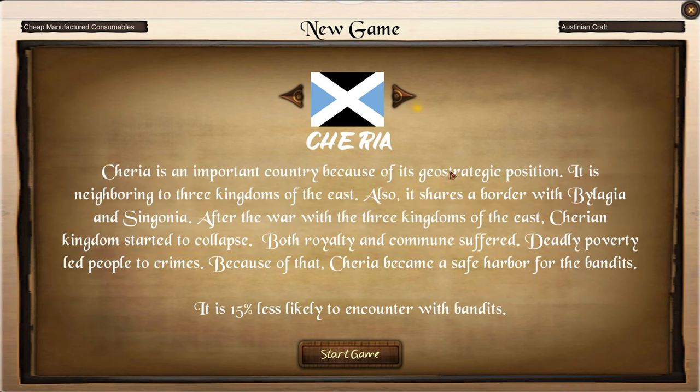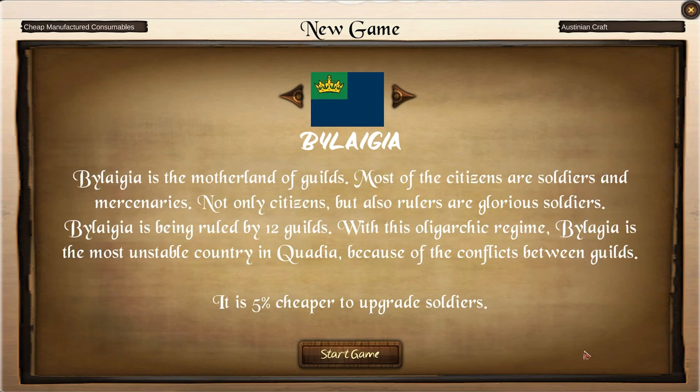I get horsemen? Why — I'm just a merchant, why do I need that? Cheria is an important country because of its geostrategic position. It is neighboring to the three kingdoms of the east — three kingdoms, rather, with no definitive article. It shares a border with Bailagia and Syngonia. After the war with the three kingdoms of the east, the Cherian Kingdom started to collapse. Both royalty and commune suffered. Deadly poverty led people to crime. Because of that, Cheria became a safe harbor for bandits. It is 15% less likely to encounter bandits. Bailagia is the motherland of guilds. Most citizens are soldiers and mercenaries. Bailagia is ruled by 12 guilds. With this oligarchic regime, Bailagia is the most unstable country in Quadia. It is 5% cheaper to upgrade soldiers — I need soldiers? What?